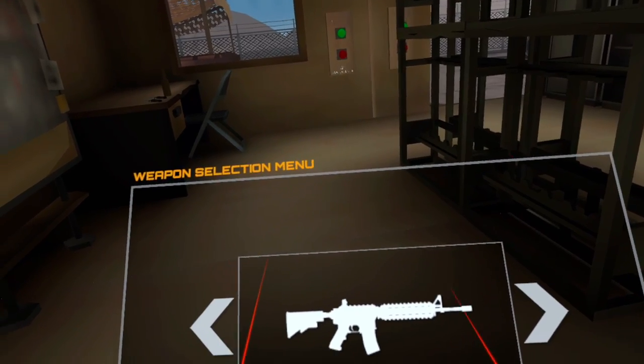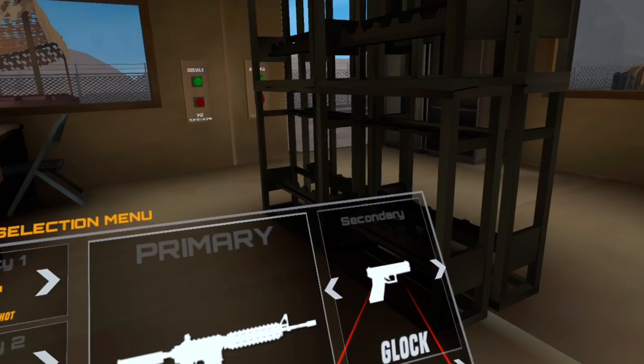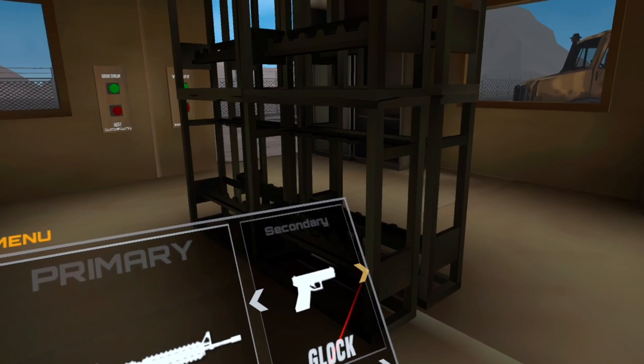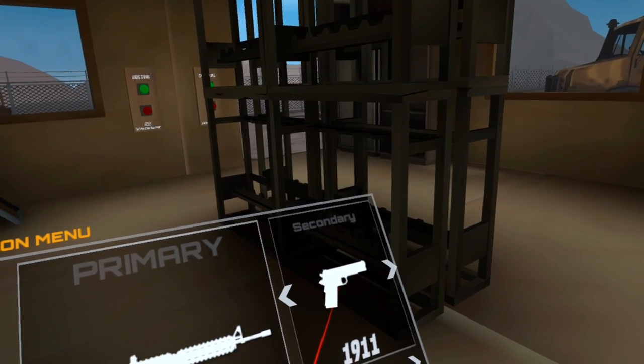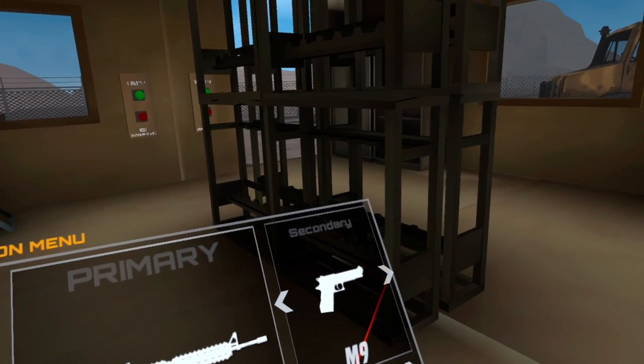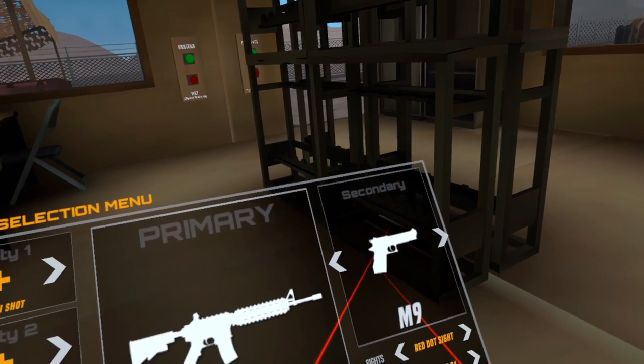Once you have your primary weapon, you can choose your secondary. Unlike the primary selection screen, you just have an arrow. Most pistols are similar and it's all personal preference. Some do higher damage like the 1911 but have fewer bullets in the magazine, while others do less damage but have more bullets like the M9. I personally like the M9.